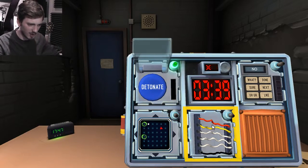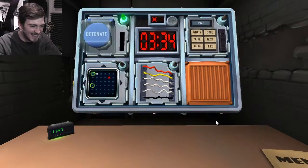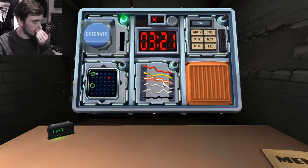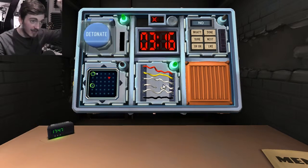We're all right at wires. Let's go for this. So we've got six wires. Tell me, how many yellow wires are there? We have one yellow wire. How many white wires? Three. I need you to cut the fourth wire because that matches all the criteria so far.